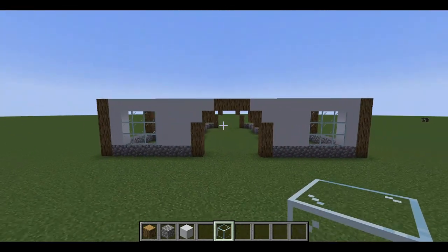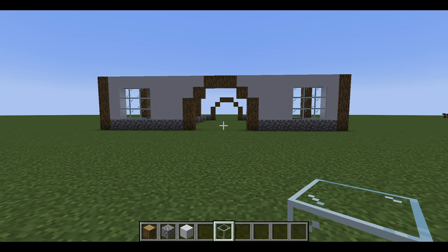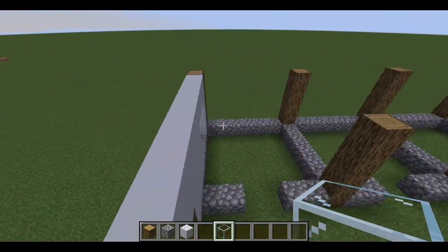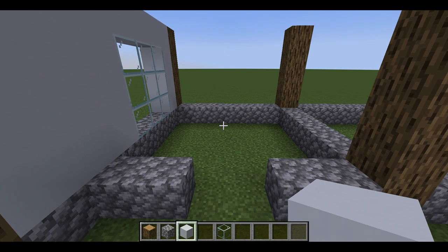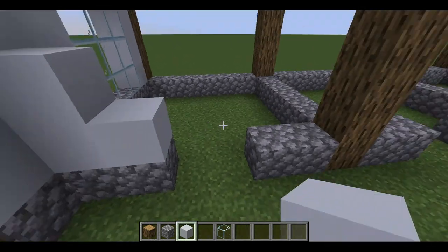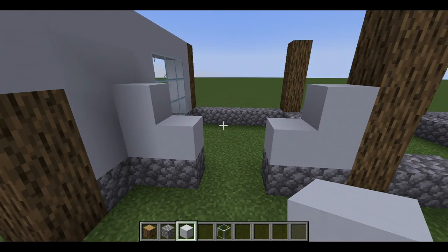Anyway, sidetracked! It's going to look like this — of course you can change the size of the windows, you can use glass panes instead of glass blocks, you can use colored glass. I just like the simplicity of this look and it's still realistic and modern. For the stalls you can play around with it and do different fronts and different stall dividers.